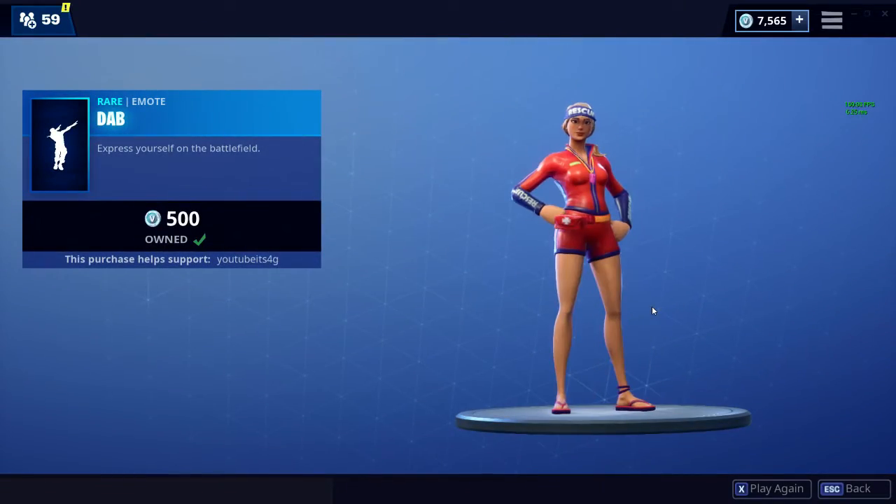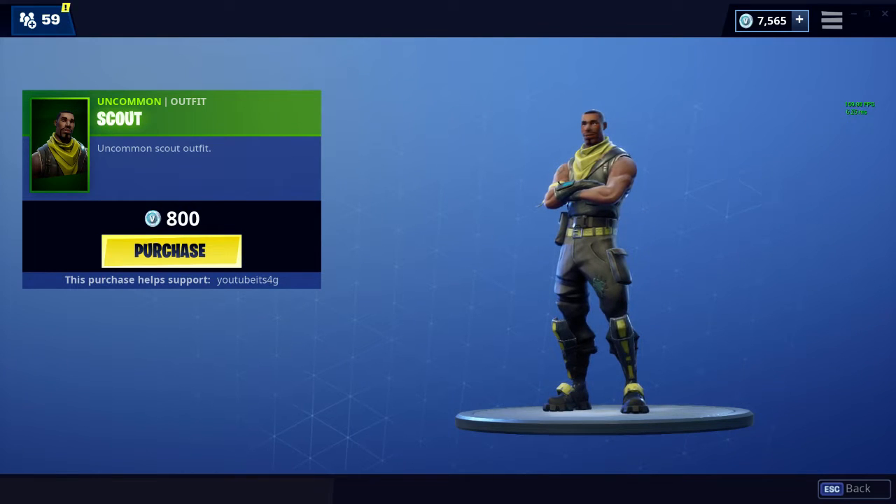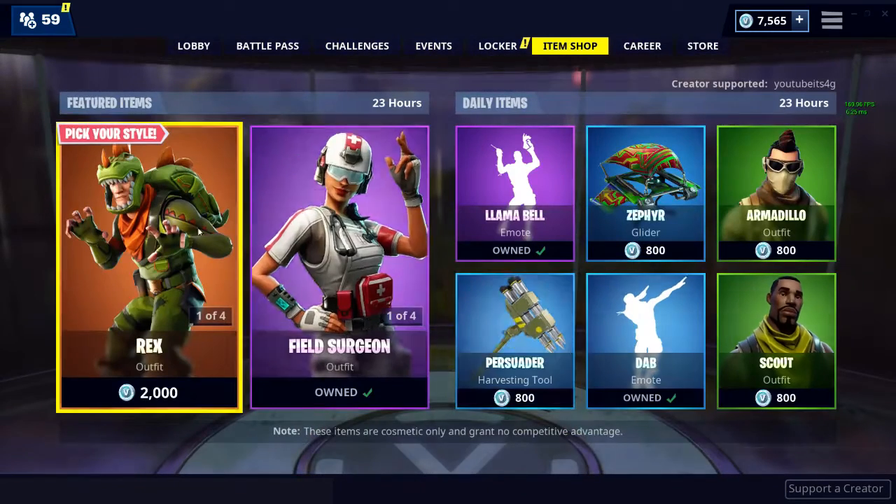The Legendary Dab — this is a must-have emote, that's all I gotta say. And the Scout skin is back, which is pretty much the default but still pretty cool to have. I like how you can choose your defaults if you buy those.